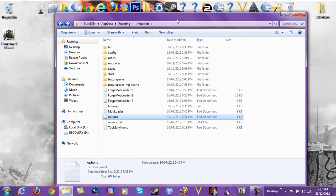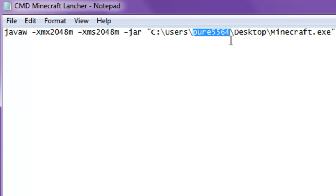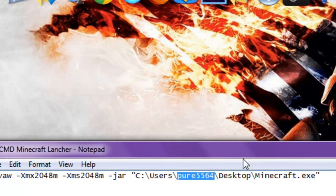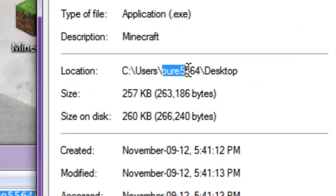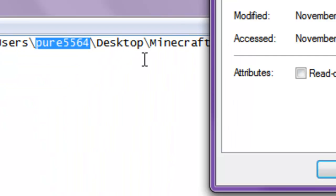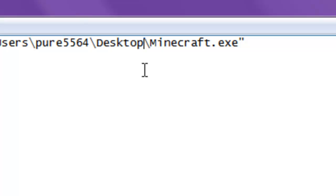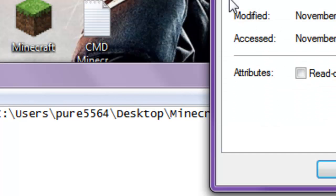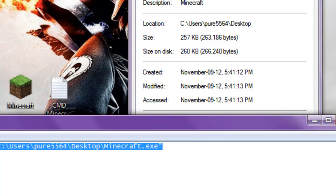Close out of your AppData or .minecraft folder. Now get the code from the description. Where it says 'pure5564', type in your own username instead. If you don't know what that is, right-click your Minecraft shortcut, go to Properties, and it should be right there. Copy the entire file location from the main Minecraft section and paste it in, replacing the desktop path. Once you've got that in there, copy the file and close out of Notepad.